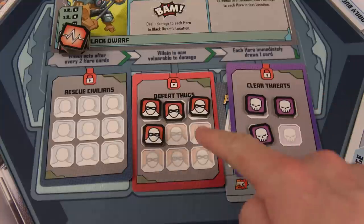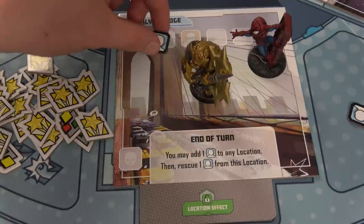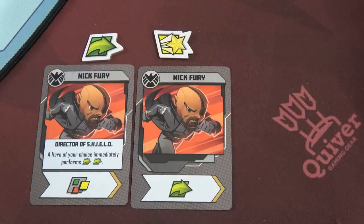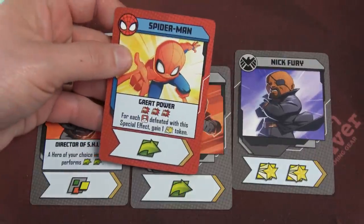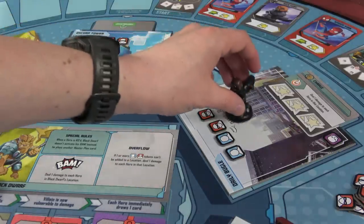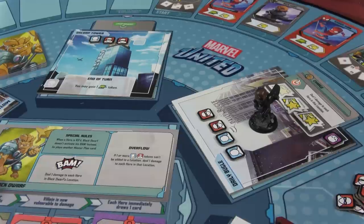The end-of-turn effect at the Brooklyn Bridge lets us add one civilian to any location, then rescue a civilian from this location — our first rescue. We put another at Midtown High School. Nick Fury draws a two-heroism card and plays it with the move from Spider-Man's card, giving one move and two heroism. He moves to the Daily Bugle and places two heroism onto the Charge threat card. He has a third heroism, but completing this mission now would accelerate the Black Dwarf, so he holds off — he wants to get closer to completing two missions first.